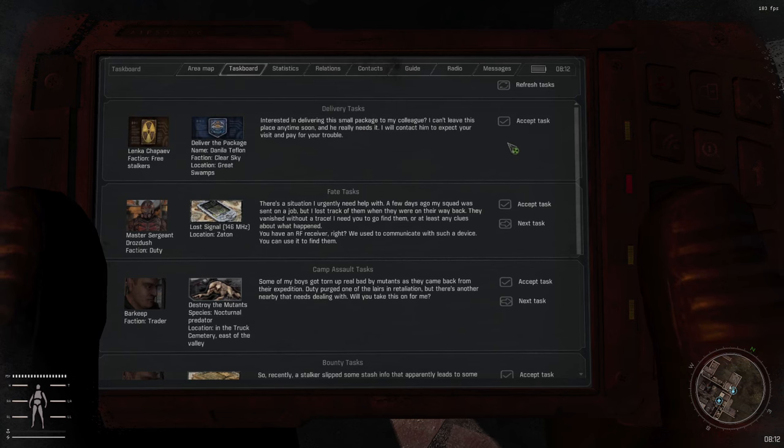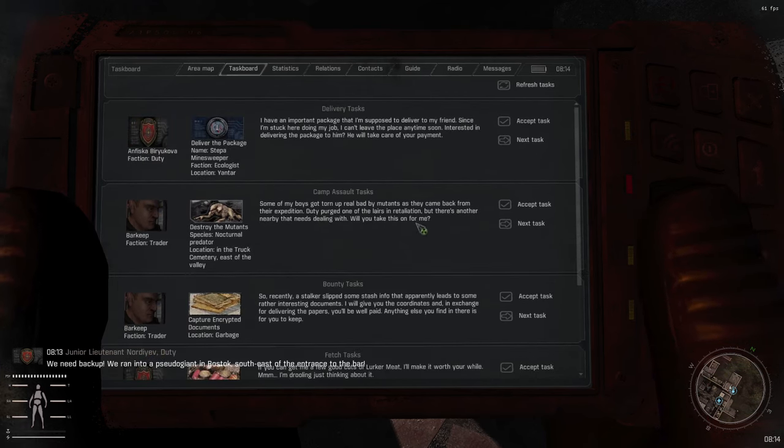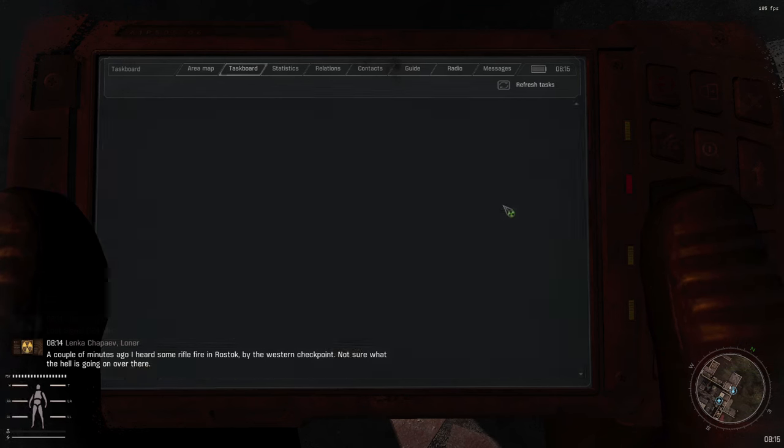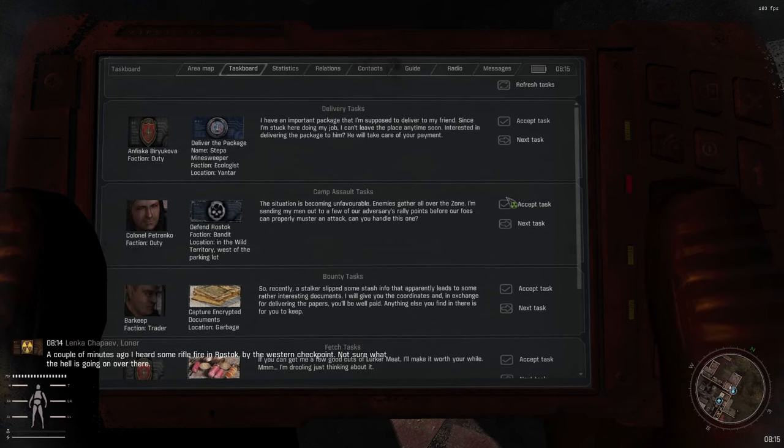For delivery tasks, I generally don't take anything that's not really, really close — it ends up weighing you down for a lot of the way, and early on being overweight is not fun. I might actually visit Meadow, so that should be easy. I'll generally take pretty much anything that asks you to kill something, because even if we don't reach that spot, someone else might do it for us.